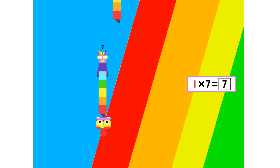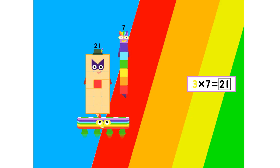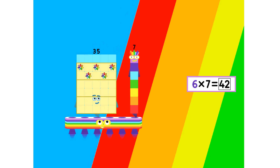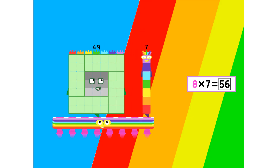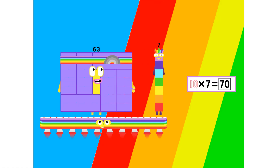1. 7 is 7. 2. 7's are 14. 3. 7's are 21. 4. 7's are 28. 5. 7's are 35. 6. 7's are 42. 7. 7's are 49. 8. 7's are 56. 9. 7's are 63. 10. 7's are 70. 11.